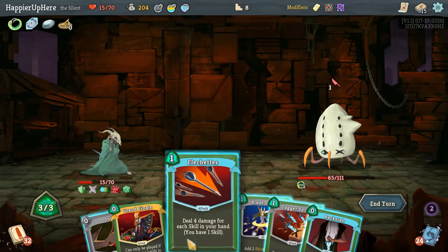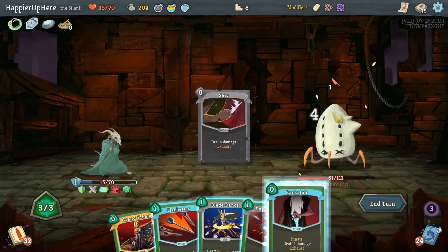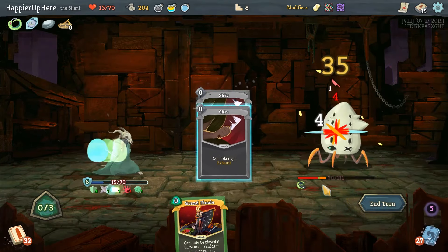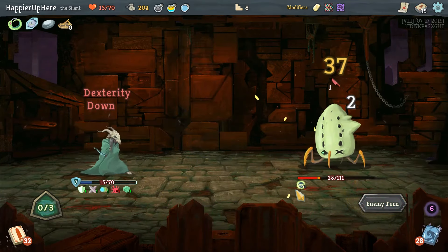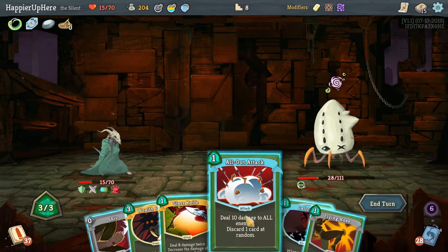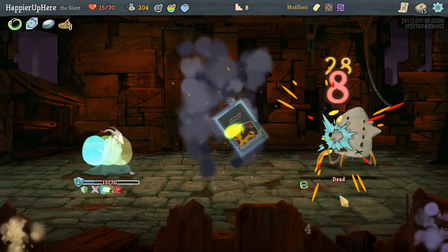Wraith Form is in the next hand. Flechettes doesn't do enough damage, Grand Finale is pretty useless. Let me do Flechettes — four damage is better than none. Wraith Form is here now — do we need it? Can we kill without it? Yes we can — perfect!